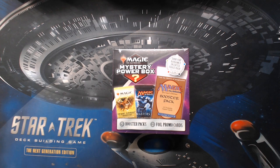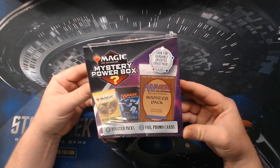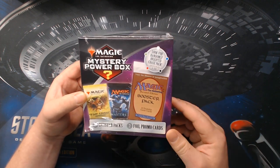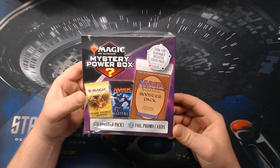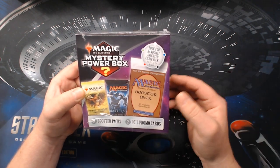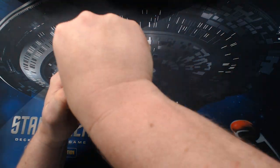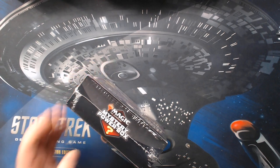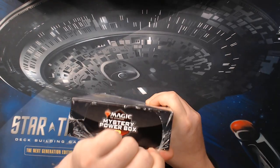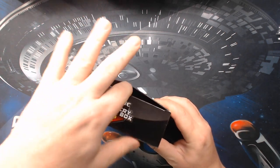Welcome back to Care of the Common Game. We're going to do an opening today. I was at the local big box store — y'all know which one — and I saw this mystery power box. There's five booster packs and two full promo cards. What grabbed my attention was the picture of the revised pack. I figured it would be fun to just open it up and see. I'm sure this is like most of the others — you don't really expect a lot.